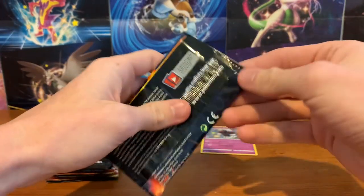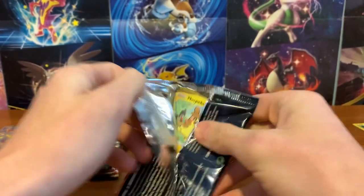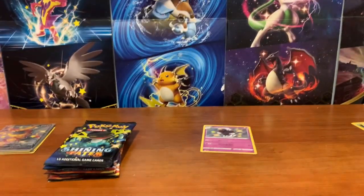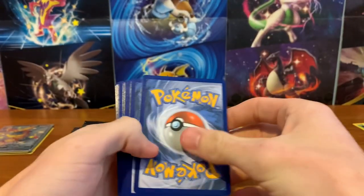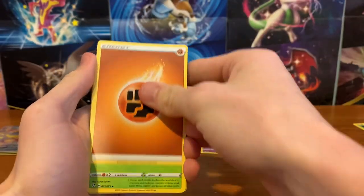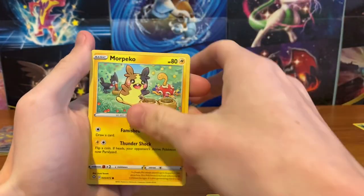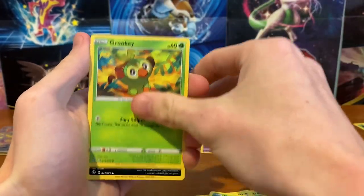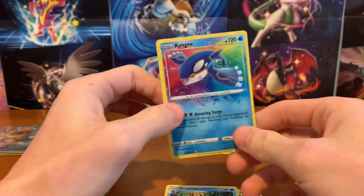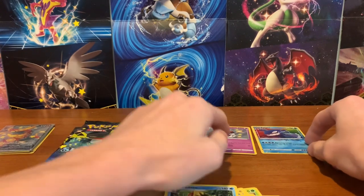I haven't got any regular ultra rares in any of these boxes yet, which is interesting because last time I was pulling a bunch of them. We haven't got any double bangers yet. We want like Charizard with Skyla behind it — imagine that pack, that would be insane. Pack three: Yanma, Rookidee, Nickit, Choodle, Kyogre Amazing Rare, and Dreadnall. Unfortunately I already have this Kyogre, and this one is really miscut, but I will definitely take it.